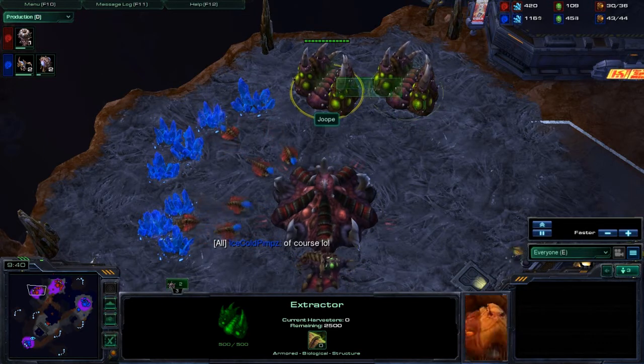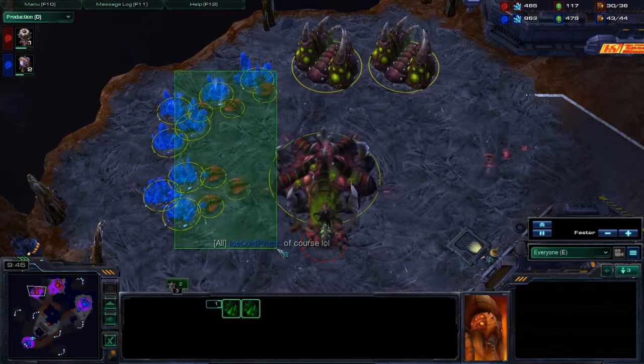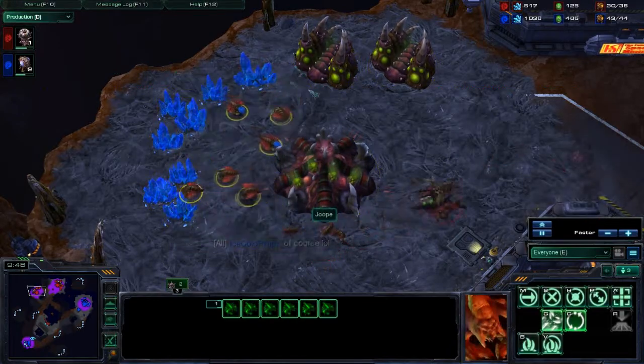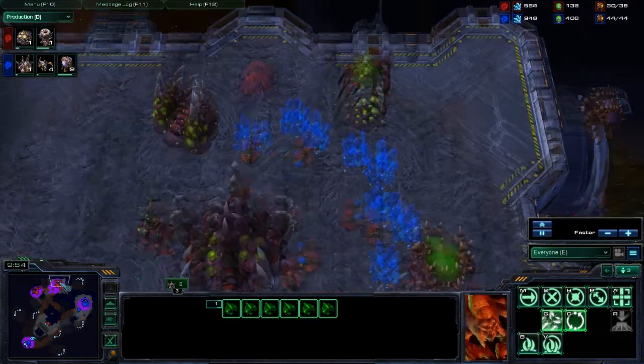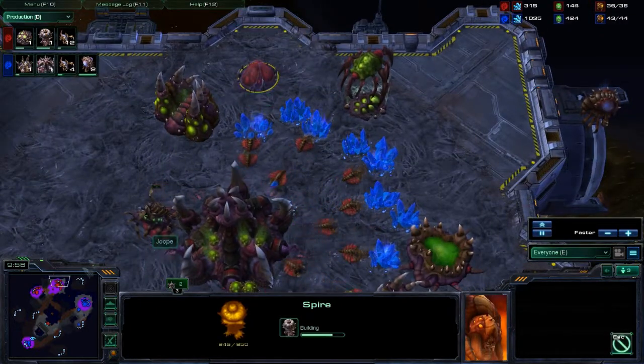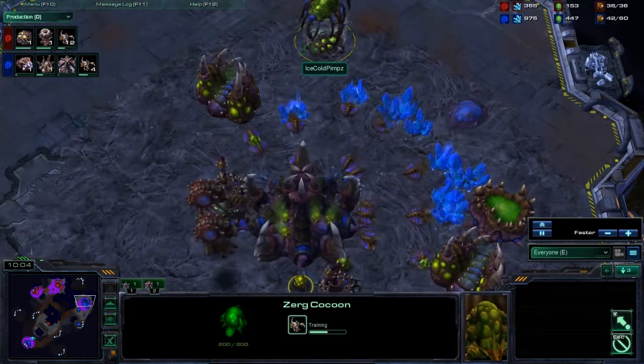I assumed something like a Spire just because he had two geysers. Although again this is a problem — he should not have gotten those two geysers because he didn't have his expansion saturated, so he doesn't have the drones he can easily move over to gas, because then they wouldn't be mining minerals. That is a problem. The Spire is about three quarters done.